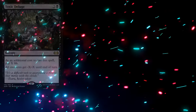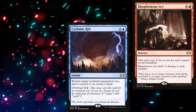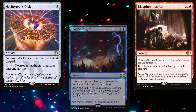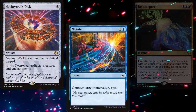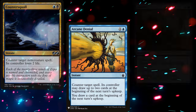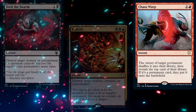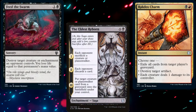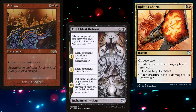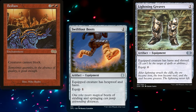To help clear the board, we're running Toxic Deluge, Cyclonic Rift, and Blasphemous Act. We're also running a copy of Nevinyrral's Disk to reset enchantment-heavy decks. Our counterspell package consists of Negate, Reinterpret, Countersquall, and Arcane Denial. The rest of our spot removal is made up of Abrade, Terminate, Bedevil, Chaos Warp, Feed the Swarm, The Eldest Reborn, and Rakdos Charm, which serves as our second piece of graveyard hate. We also have Bedlam to ensure nothing can block Bolas, and Swiftfoot Boots and Lightning Greaves to help keep our commander alive.